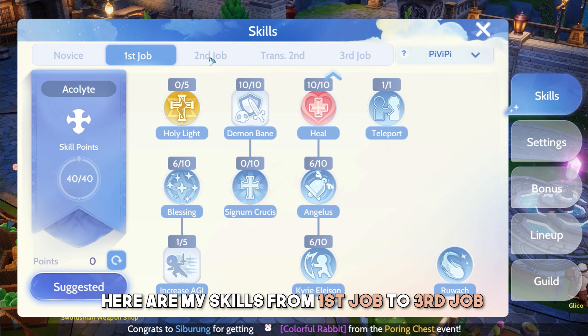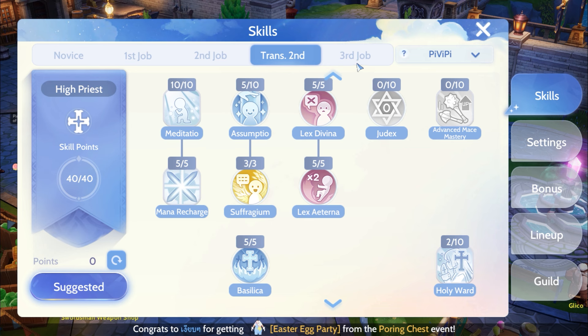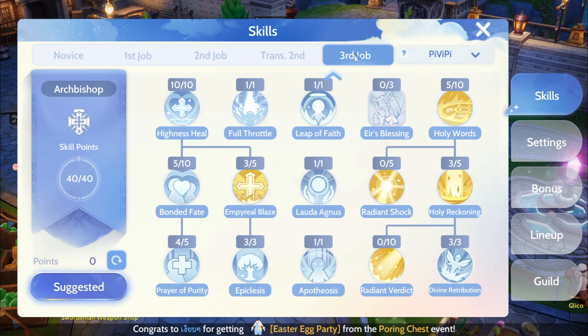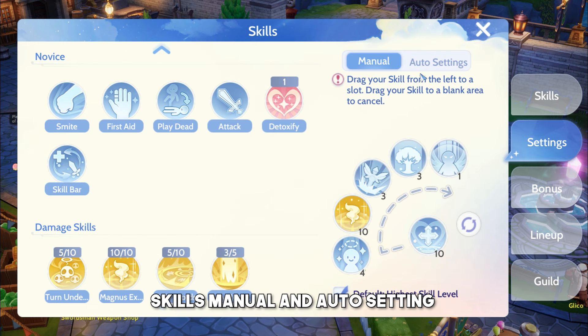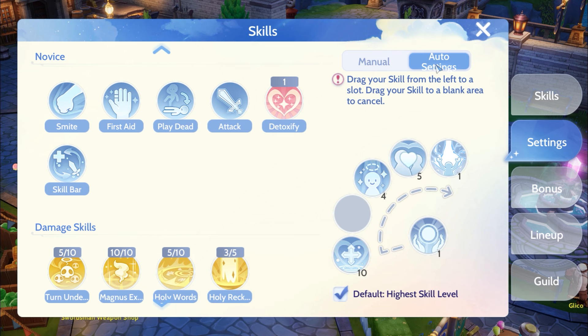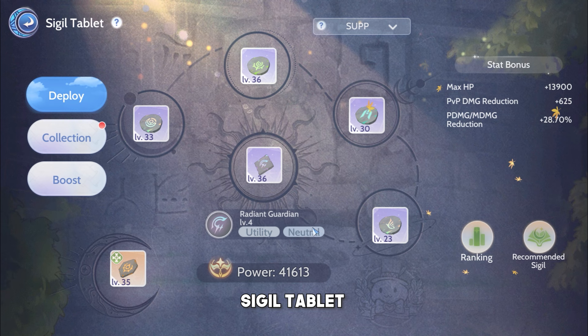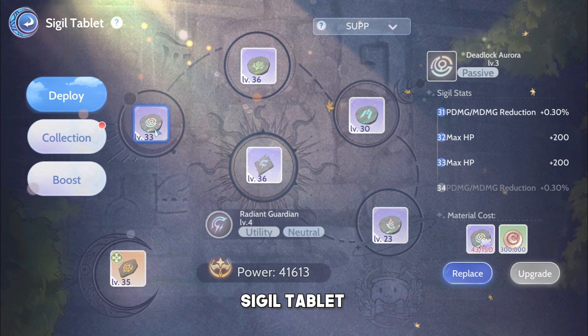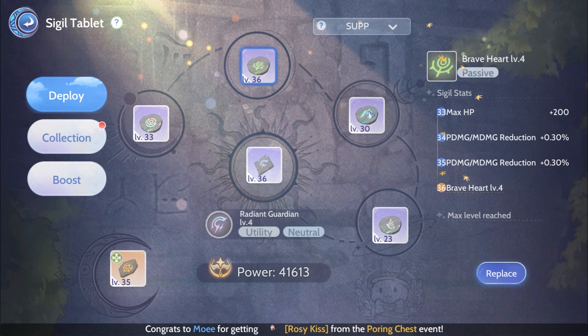Cards: Shellfish and Boa, Thara Frog, Majerus, Antonio and Alligator, Abyss Demon and Alarm.